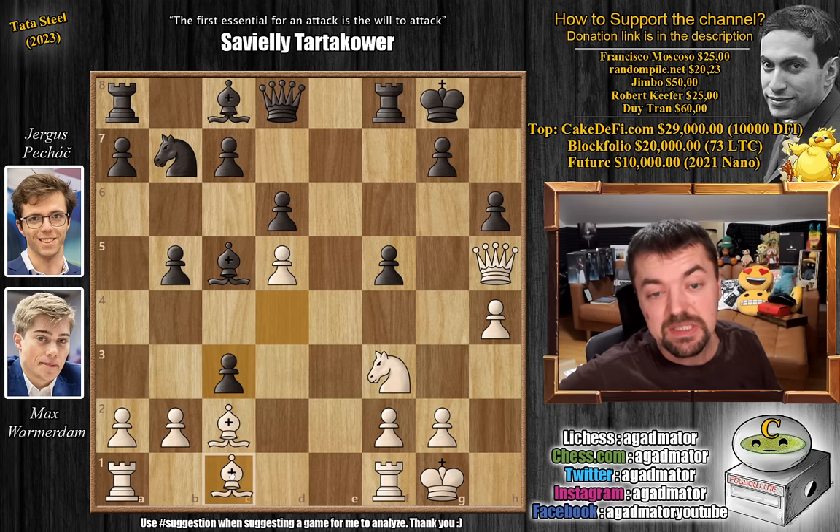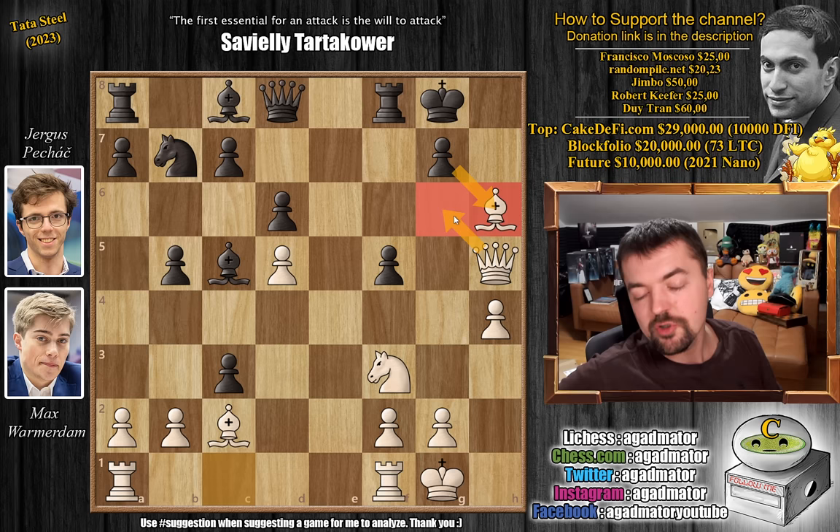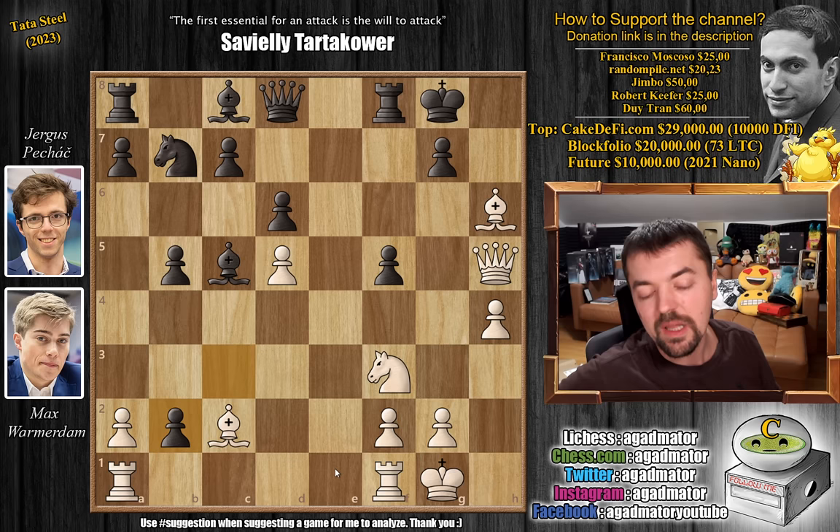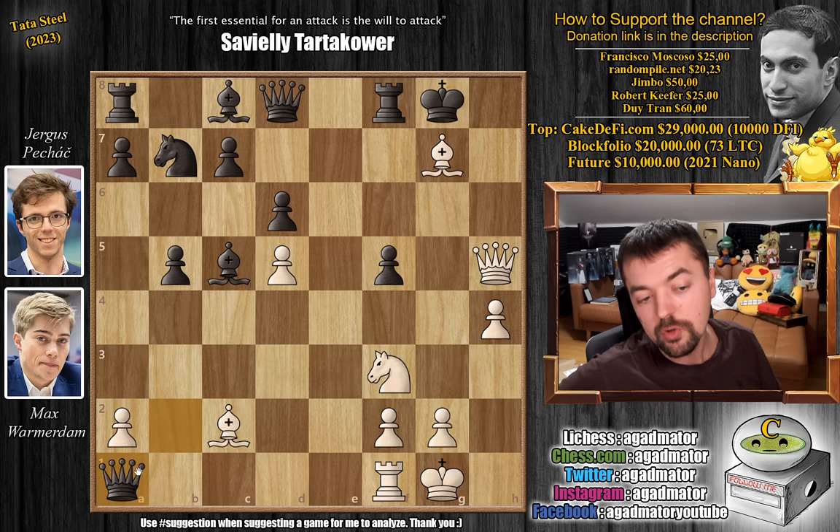And now Max plays bishop captures on h6. Can you capture this bishop? Well, you could, but then you allow queen to g6 check, and white at least has a draw — if not more — because white always has the perpetual, and it's only a matter of whether white can pull off a checkmate. So here, c captures on b2 first, threatening to capture the rook. And now Max plays rook a to e1. I'll just show you another fun line that starts with bishop captures on g7 — there's no point in capturing the rook even though you get a second queen, because bishop captures and you cannot avoid being destroyed.